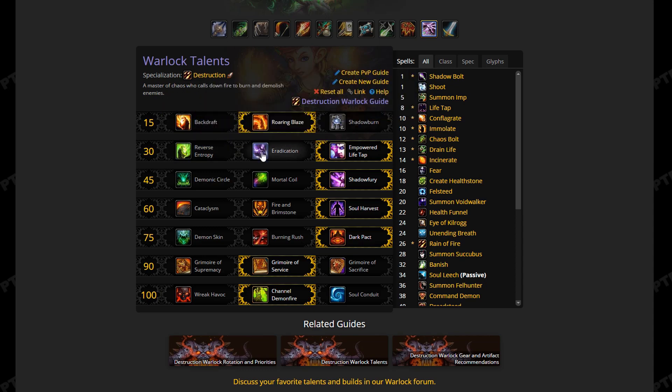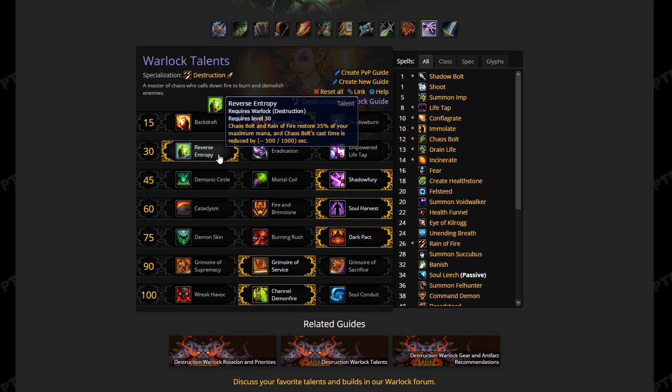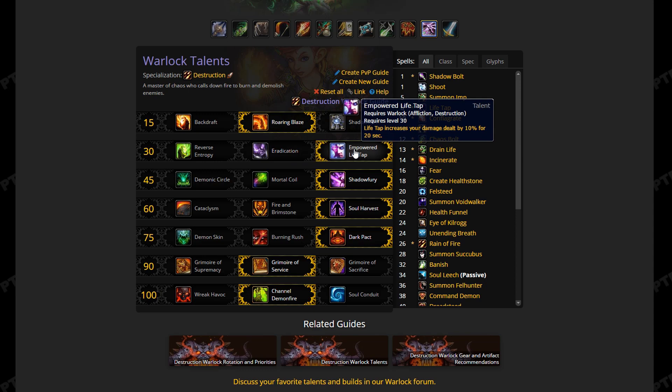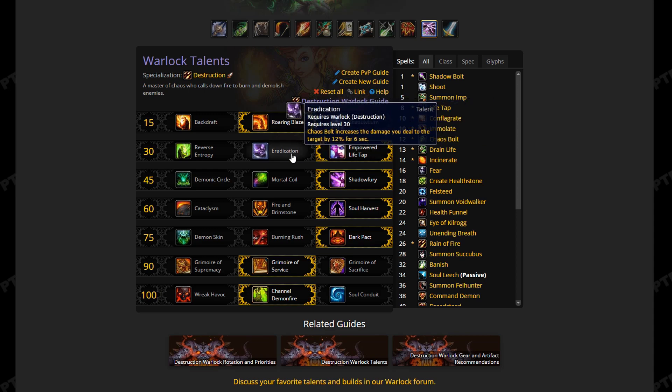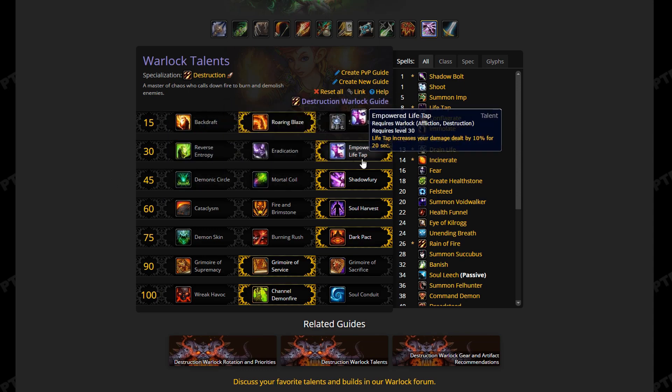Moving to the level 30 talents: Reverse Entropy is essentially out of the question, which is unfortunate since it provides reduced cast time on Chaos Bolts and regenerates mana, but it just doesn't stack up to the other two. In two-target situations, Eradication is a solid option. However, in general we'll take Empowered Life Tap for single target and anything over two targets. If adds aren't up long enough to benefit from Eradication, it may not be a strong choice. ELT is used in every other situation, and I'll link a WeakAura in the description.